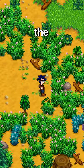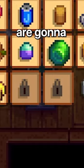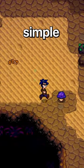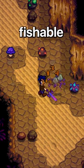But more than likely the first time you open this menu, some of these icons are going to be locked. So how do you unlock them? Well, it's pretty simple — you just have to catch every fishable item in the game.